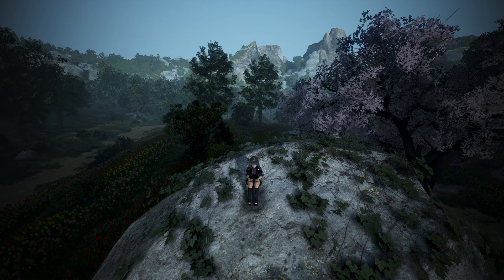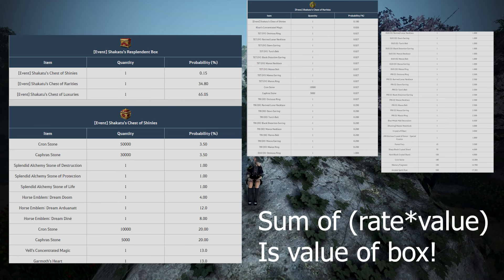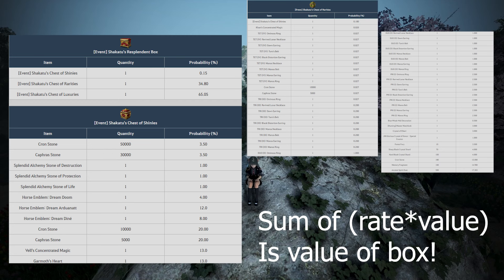If you haven't watched any of my valuation videos before, the way we value how much a box or item is worth is by first getting the rates from the official Black Desert Online website. We then get the silver value of the items you obtain either from the central market or by assigning our own silver value to them. We then multiply the rate of obtaining an item by its silver value to get its contribution to the value of the box itself, and add up all the contributions to get the total value.